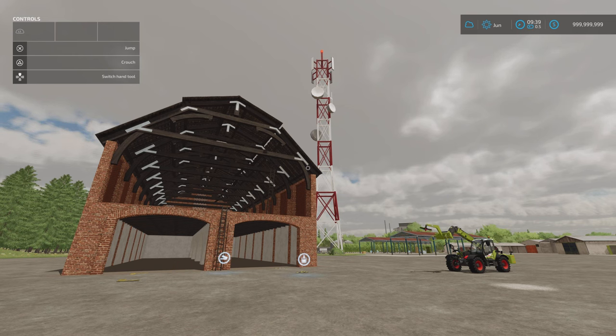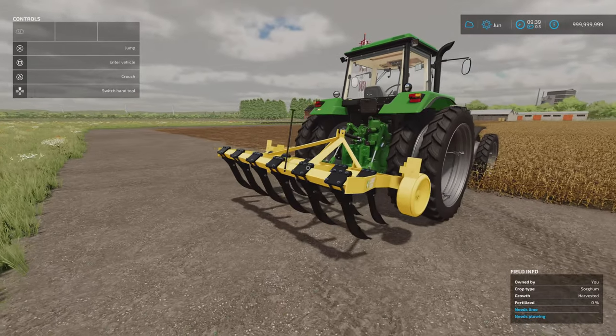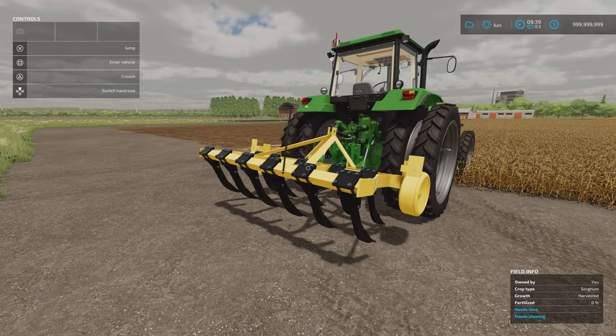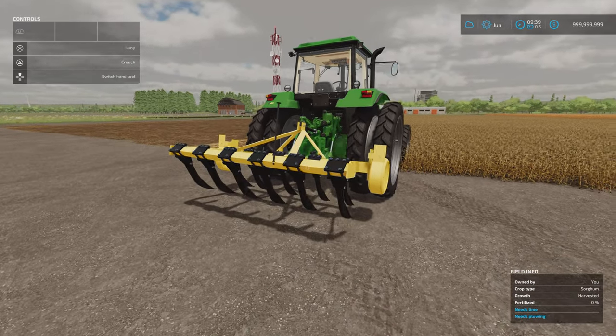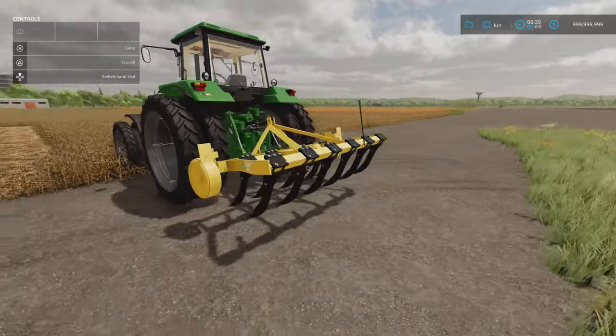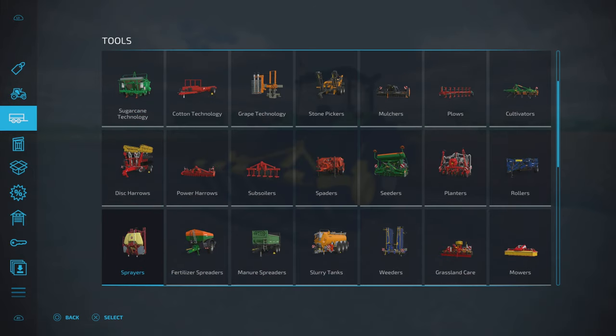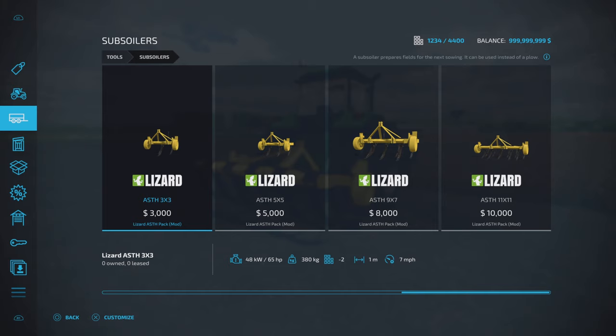Which brings me to the last of the mods for today — it's the Lizard A.S.T.H. Pack by John F.M. Modding. This is representative of the pack; there are four in it. 12.22 megabytes download, each one is two slots. We have a 1 metre, a 1.5 metre, a 2.5 metre and a 3 metre. These are subsoilers, not cultivators — sorry to the cultivator fan club. Under subsoilers is where you'll find them. 3 grand for the 1 metre, 65 horsepower required. 5 grand for the 1.5 metre, 80 horsepower required. 8 grand for the 2.5 metre, 105 horsepower required. And for the 3 metre, 10 grand, 150 horsepower required.